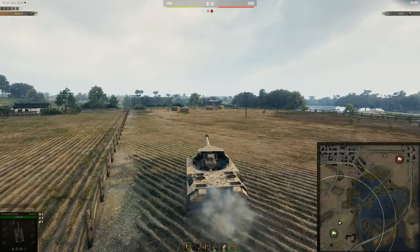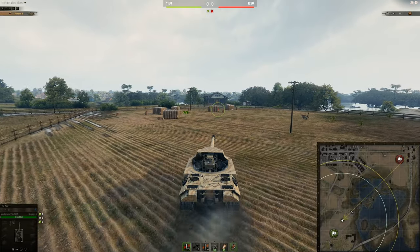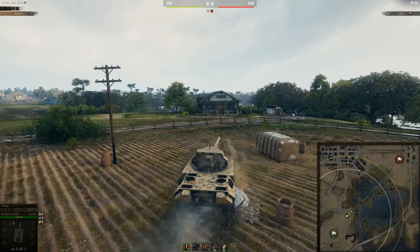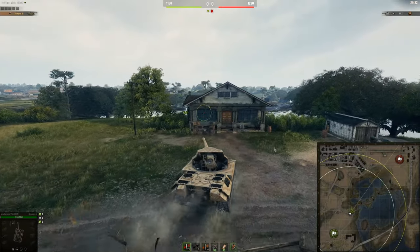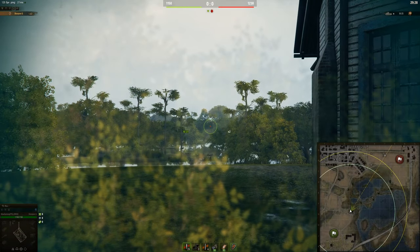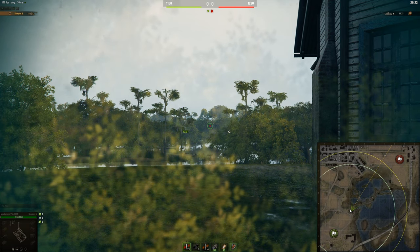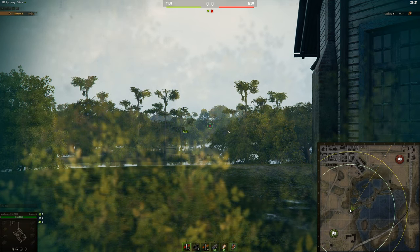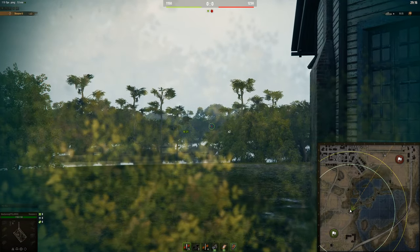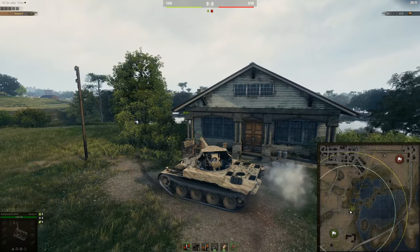Finally, the TDs. The first spot I'm going to show you is this house here — you can go here in Leo 1s or medium tanks that can snipe. You can get quite good damage early on, especially if you go to the left here, where you can shoot anyone going up onto this ridgeline. As soon as the light tank spots them, you can get an easy shot. This is an easy first bit of damage right at the start of the game. If you've got a fast TD, just get here — as soon as something's spotted, you can get the first shot off within the first 30 seconds.